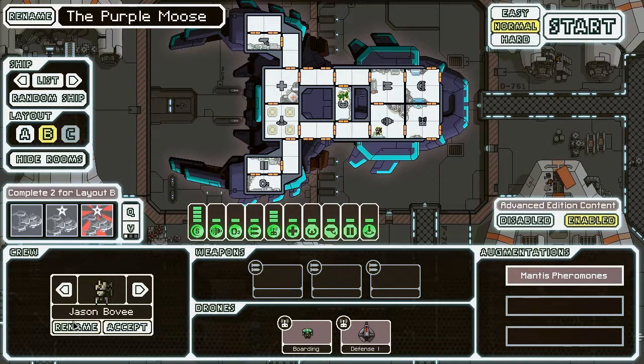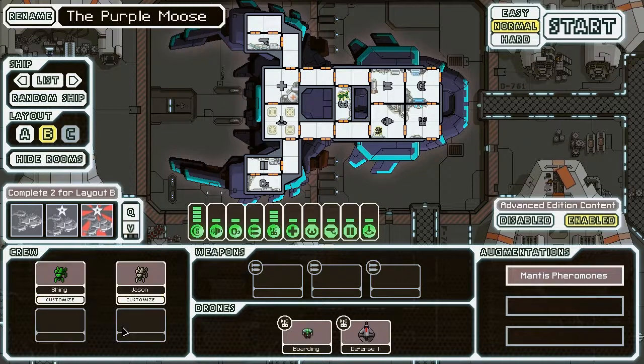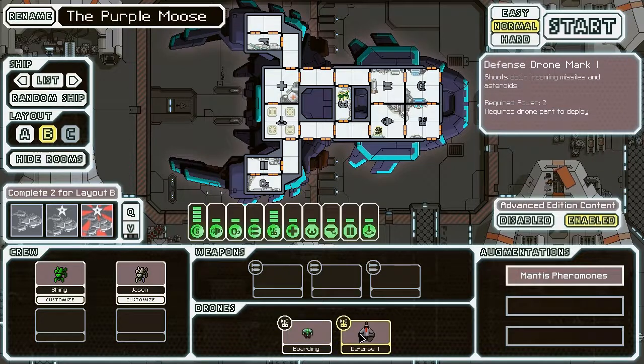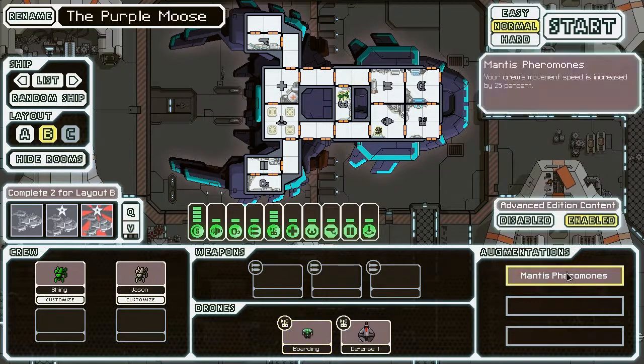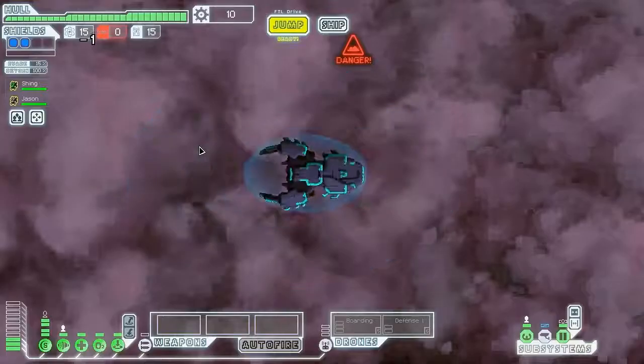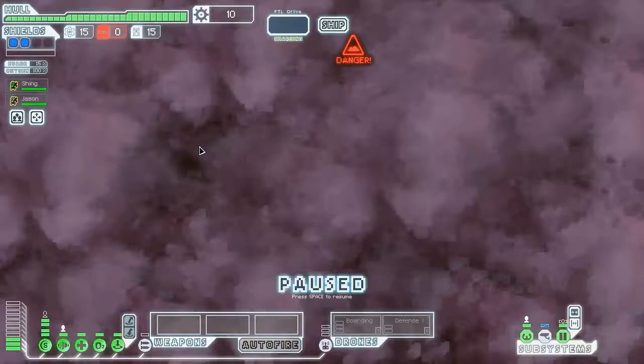I was Wai Shing before, but I couldn't think of anything better than that. Jason is going to help board crew, I like the colors already, and we already have all the achievements so we don't have to worry about that. Let's see if we can get a win, because we haven't won — I only won with Type-A. Going to play on normal. This ship starts with two shields already, which is nice, and has a boarding drone and a defense drone to help with boarding. The Mantis Pheromones will make your crew run faster, so let's go ahead and get started.